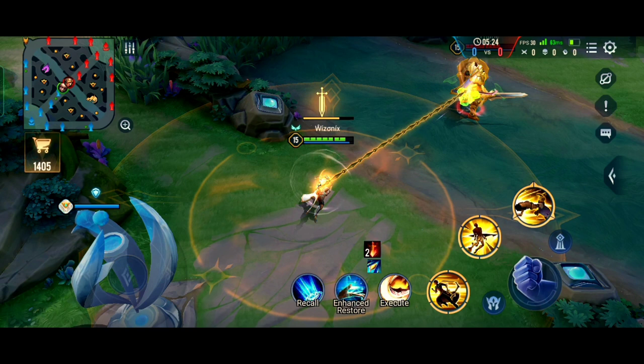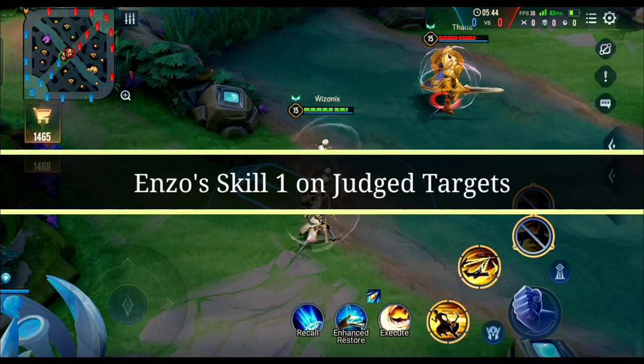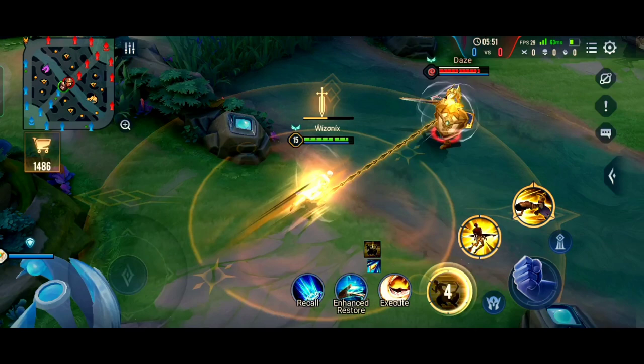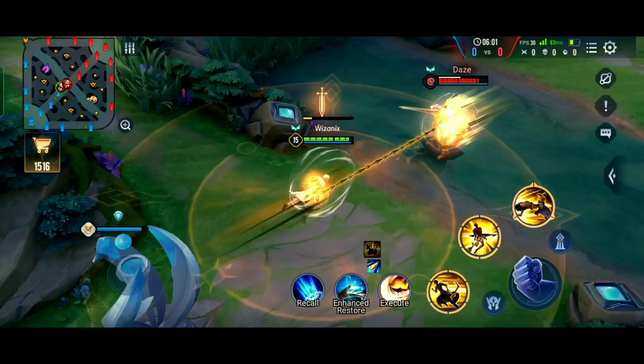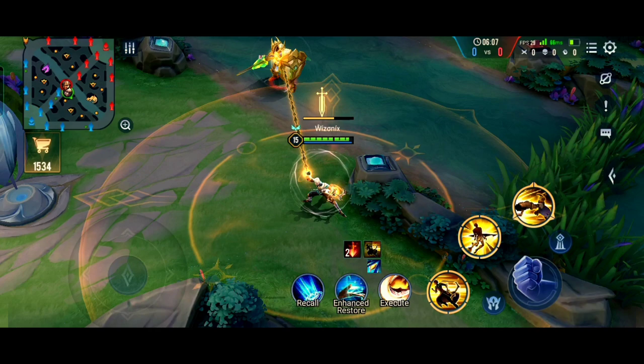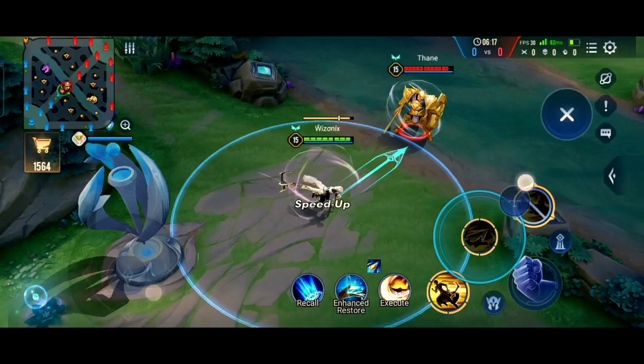If Enzo's second ability lands on an enemy hero, two circles appear around you — I'll explain what these do later. When a target is chained, Enzo's first, second, and third abilities all change behavior. Using the first ability on a chained target will slightly pull that target towards you. This pulling mechanism also works as a stun, so you can use it to stop heroes from using abilities such as Diochan's ultimate or Alistar's ultimate. Enzo also retains his increased attack damage from S1 when used on a judged target.